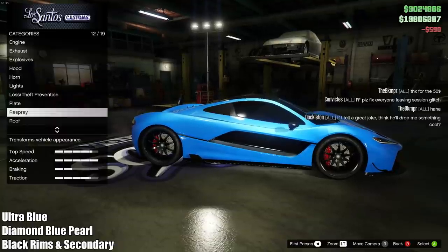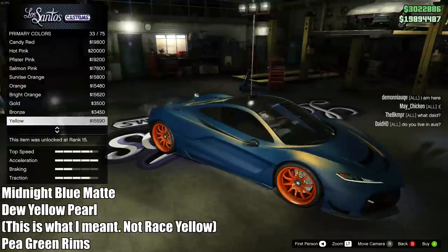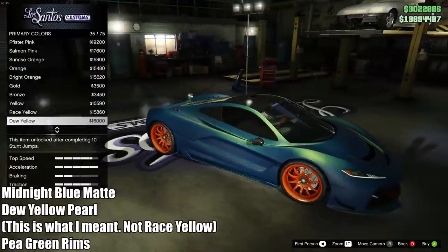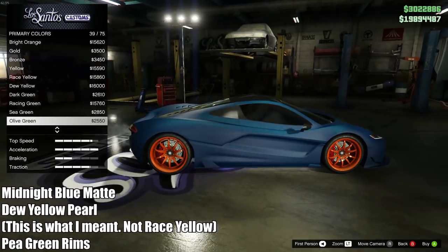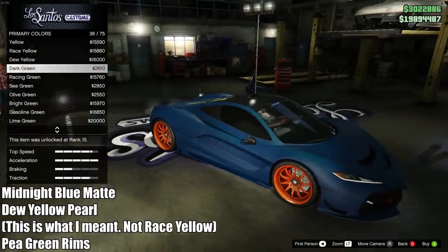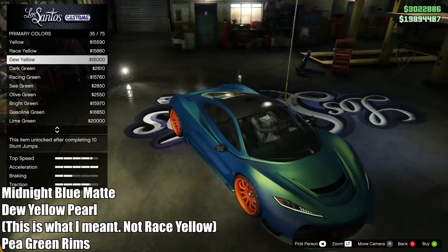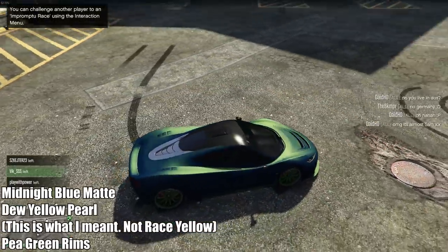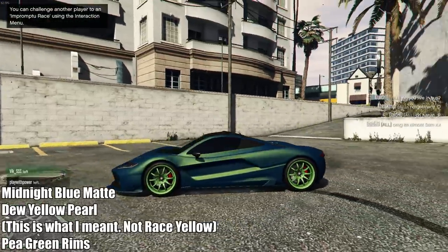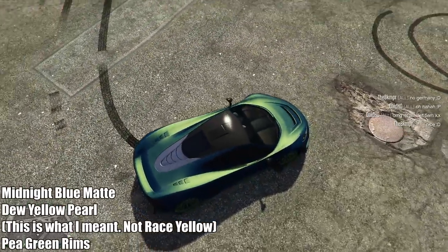The fourth color is a fantastic matte — in my opinion one of the best matte colors for the T20. You are going to need to glitch a pearlescent on top of the matte; everybody should know how to do that by now. The matte you're going to use is midnight blue, and the pearlescent is race yellow. The color it makes is really great looking — sort of a light green — and they actually go really well with the P green rims. When you go out in the sun, that race yellow pearlescent just absolutely shines. I love the matte texture on pretty much any car and the T20 is no exception. The rims kind of go nicely with the pearlescent and the sort of green color it makes.